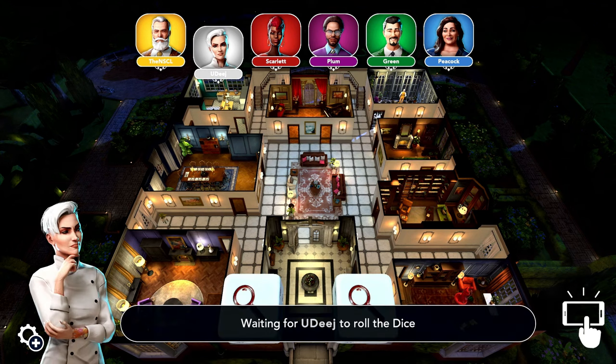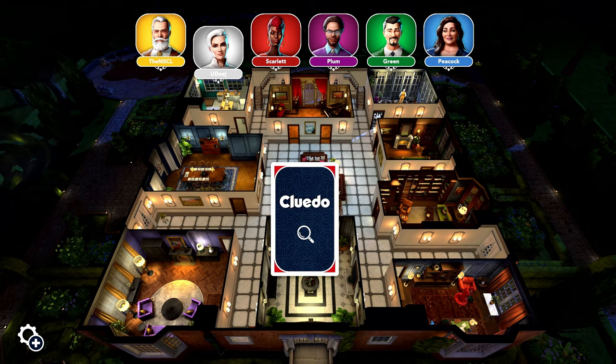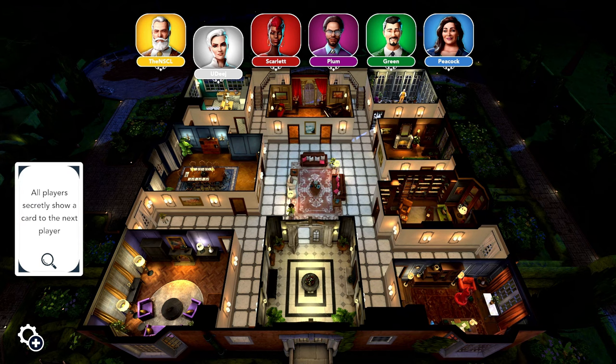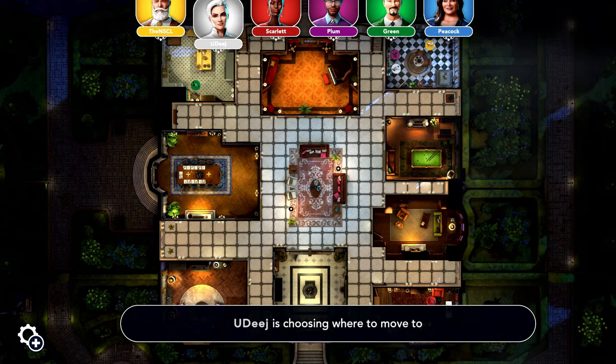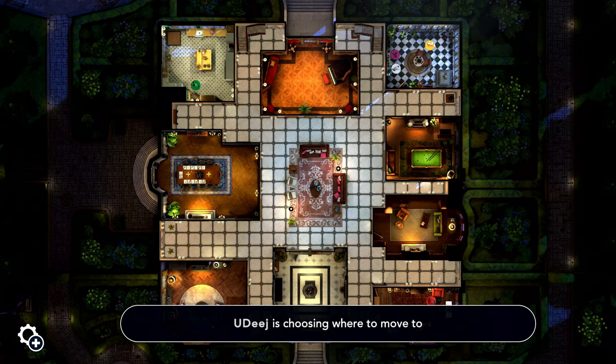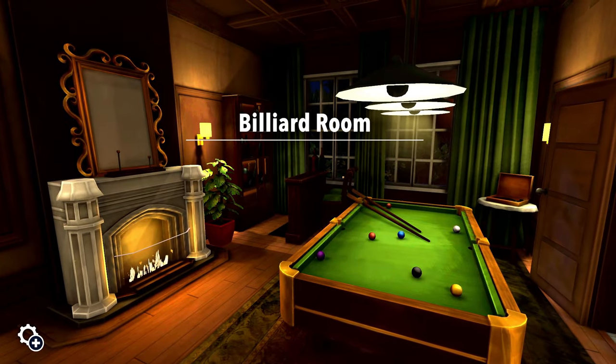We got a card! Players secretly show a card to the next player. You got that ponder going on. Alright, let's head to the billiard room! Man, I love billiards — it's so fun. I'm no good at them. I've been banned from playing air hockey forever, so I went to billiards instead.